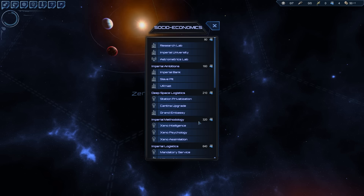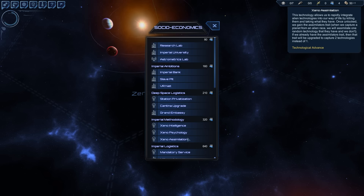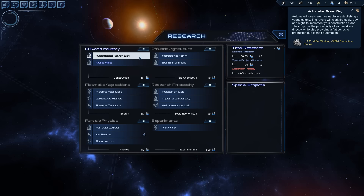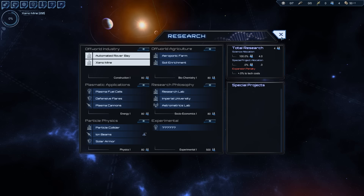The next thing you want is Xeno Assimilations, because every time you take an enemy colony down, you get a technology for free. Things for free — absolutely amazing. To start with, I want to have the Rover Bay because of production. Very good.